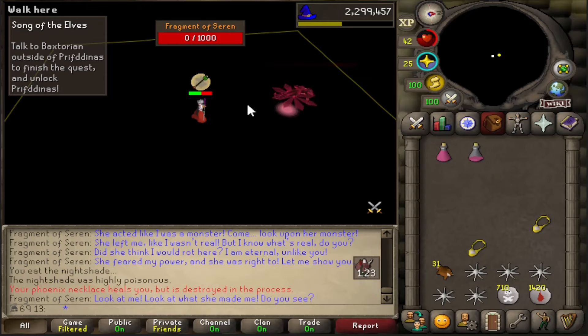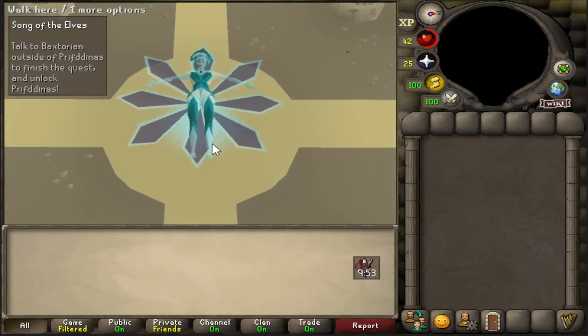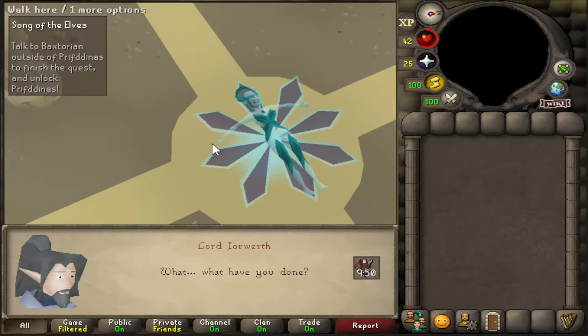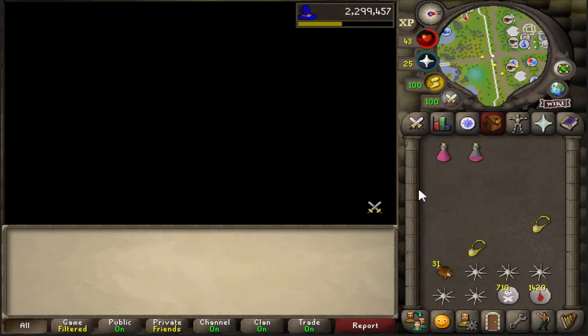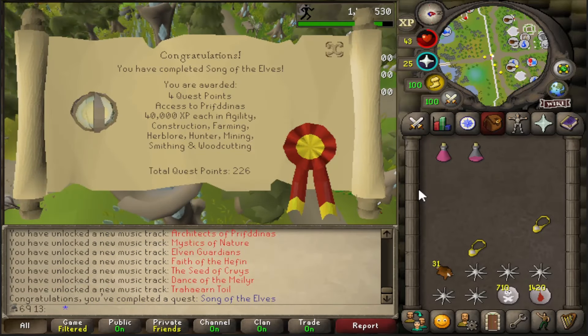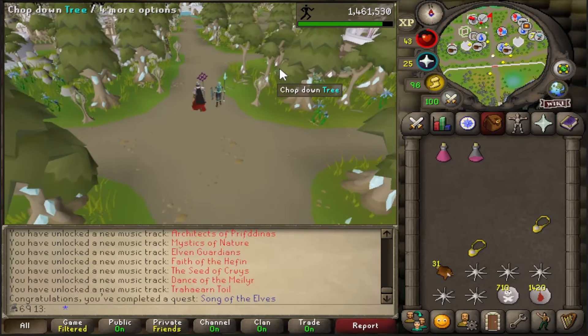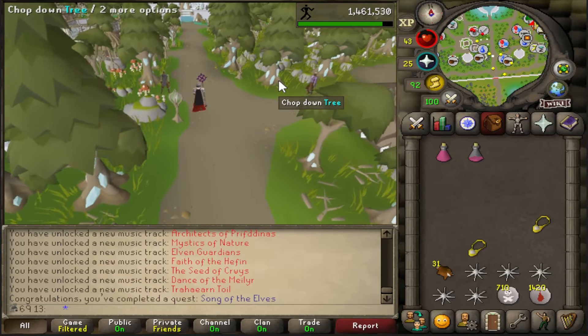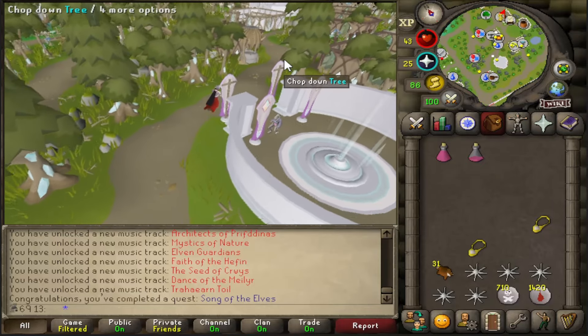That was a great method. It's finally done! Here we go boys - tremendous achievement for the account. Look at that XP drop. Not a single level - nice. Oh it feels good to have that quest done. This unlocks so much content now, so much new content that I'm going to be absolutely brand new to.